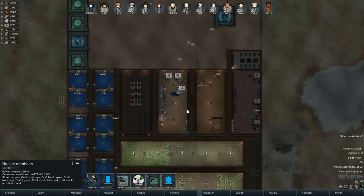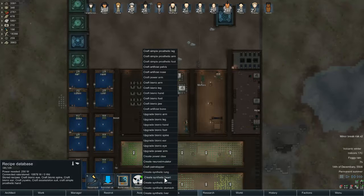Hello and welcome once again to RimWorld. Just checked our recipe database - we've finished learning the simple prosthetic hand in the last episode. So let's get the next step, which is crafting a bionic hand.